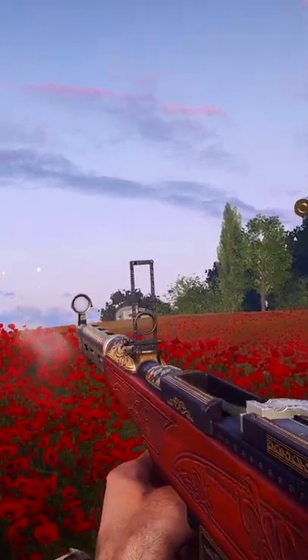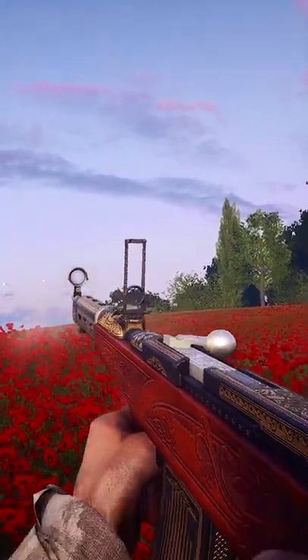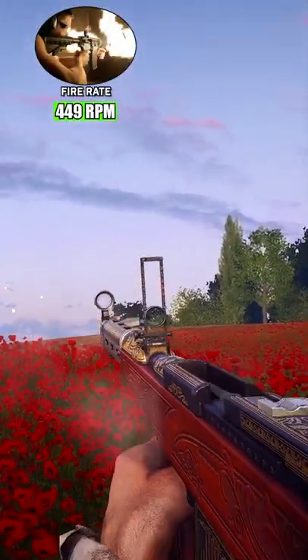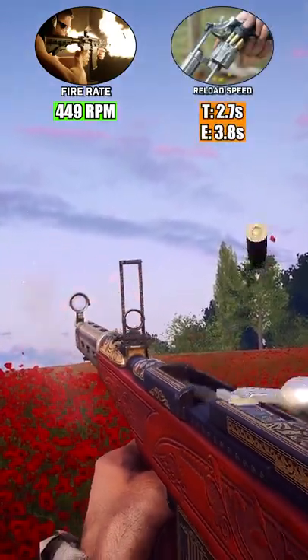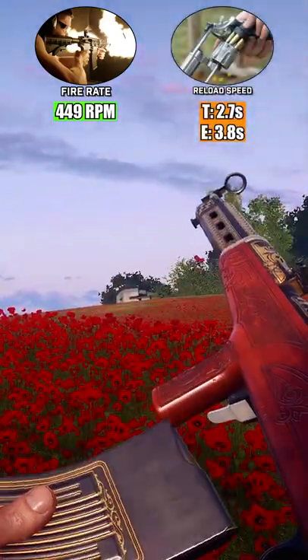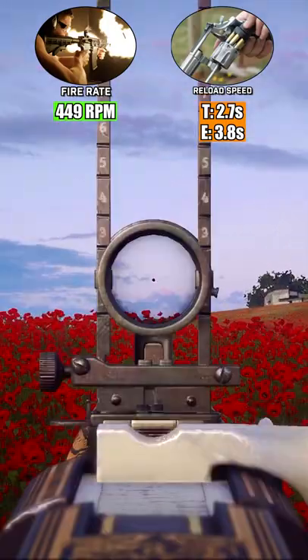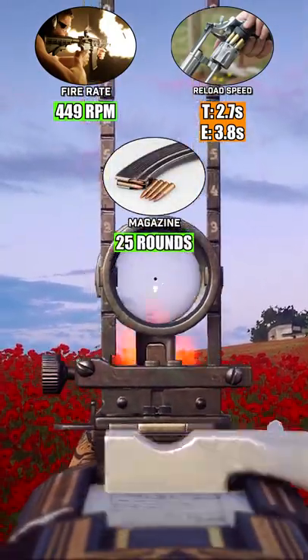Despite having the lowest damage profile of all medic rifles, the Fedorov features a fire rate of 449 rounds per minute, the highest available to the class. While its 2.7 second tactical and 3.8 second empty reload are not amazing, it is respectable given the Fedorov's magazine capacity of 25 rounds.